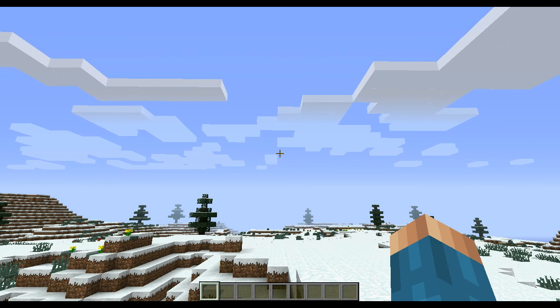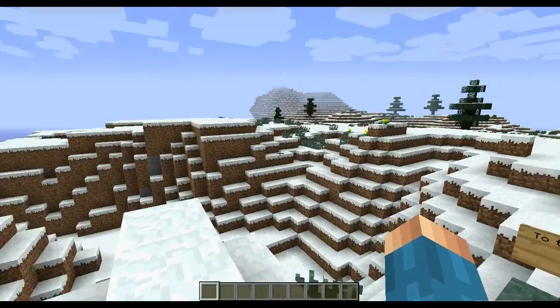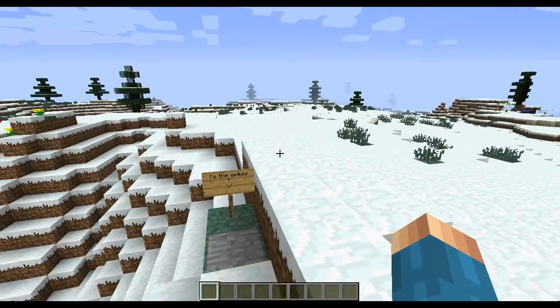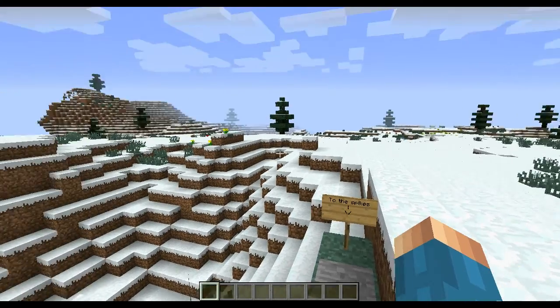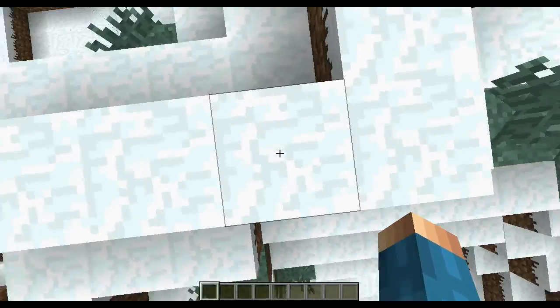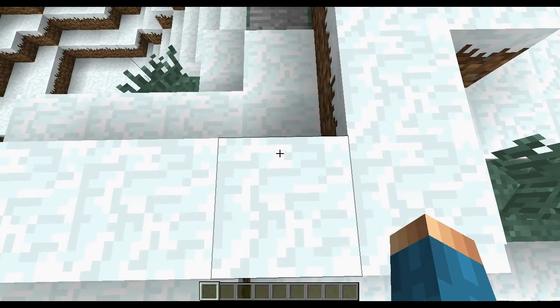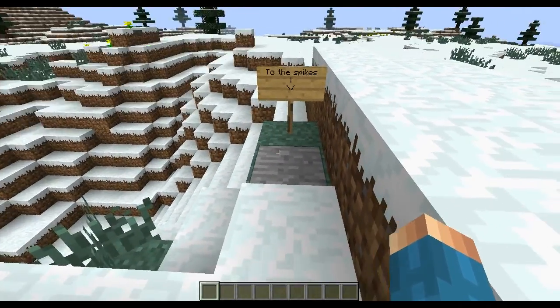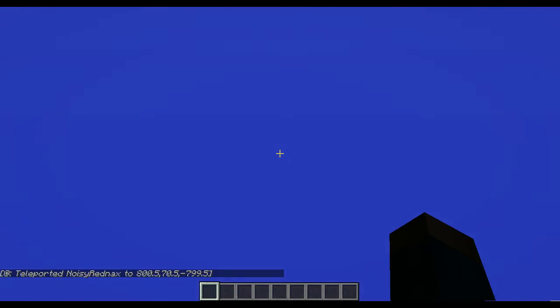But this seed is amazing. So once you first spawn, it doesn't look very amazing, but I added a little spawn thing right here to the spikes. If you have no idea what I'm talking about, we're going to go to the spikes and you'll see what I mean in a second. So let's go.